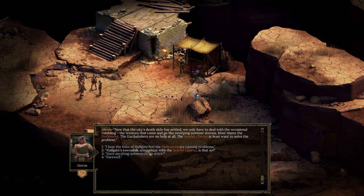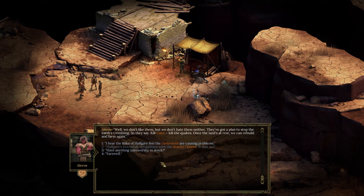Half Gate's townsfolk sympathize with the Scarlet Chorus — well, we don't like them but we don't hate them either. They've got a plan to stop the earth's trembling, so they say: kill Cairn, kill the quakes. Once the land's at rest we can rebuild and farm again. Those meddling earth shakers are protecting Cairn, but for the life of me I couldn't tell you why. Maybe they like the trembling he causes every time he rattles and moans — but how are we to rebuild so long as the Archon lives?